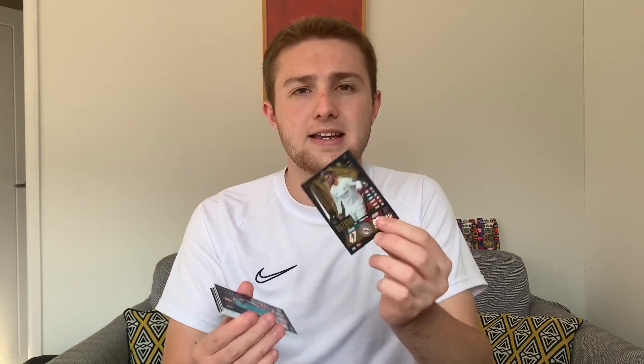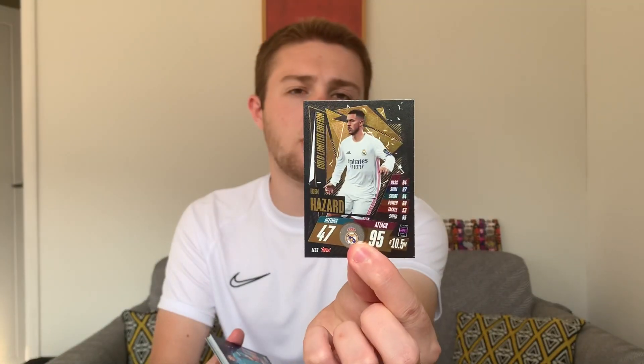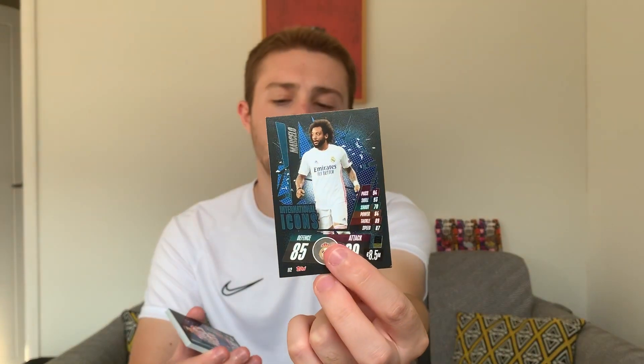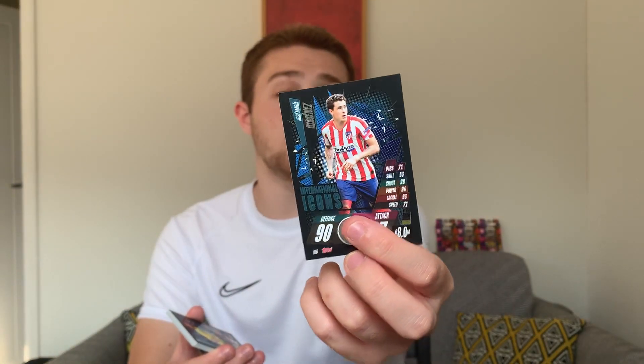Let's get into this pack of cards. We'll show you the limited edition first of all, and it is Gold Eden Hazard of Real Madrid — very, very nice. 95 attack, 10.5 million in value, and 47 defence. Pretty good. We've moved the code card to one side. And then we've got the International Icons subset — 15 cards. We start with Neuer, international icon number one, 94 defence, 11 million value. Number two is Marcelo, the Brazilian. Number three is José María Giménez of Uruguay. Mats Hummels of Borussia Dortmund — a German international and World Cup winner.